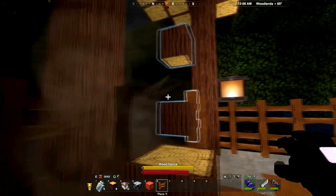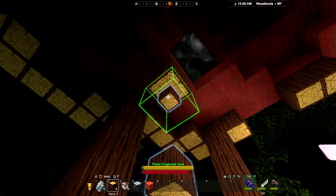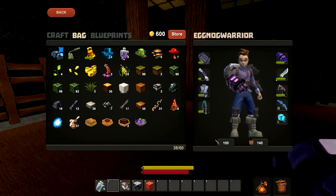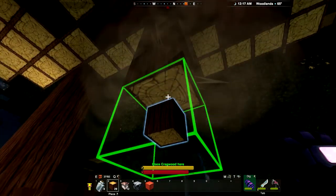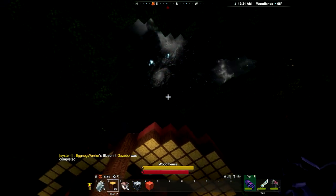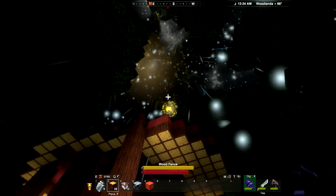Oh man, good grief. Thank goodness for Lumite swords, I guess — look at that, that's pretty cool. Here comes another one. Drink a potion that covered most of the health that we've lost from the fall and from fighting.